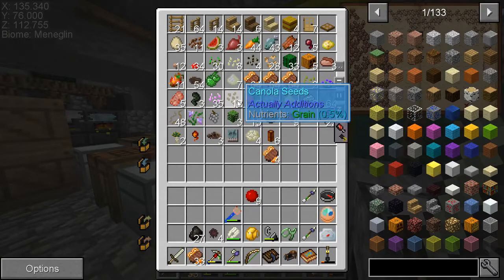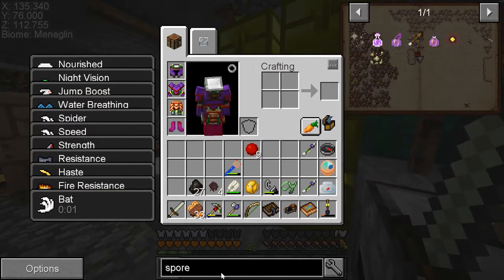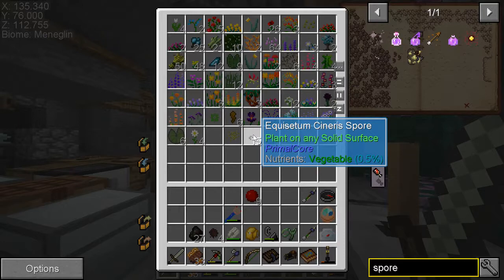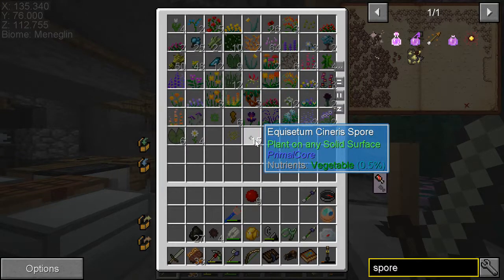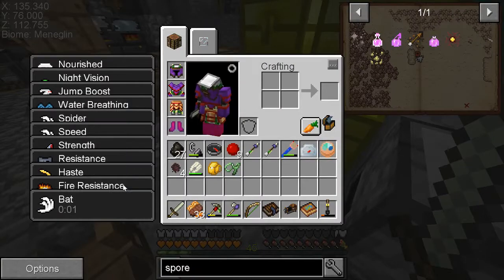By the way guys — you know how sometimes when you type things out in JEI it greys out everything? I finally figured out that if you double-click on it, it switches between filtering and not filtering. After all these hundred-plus episodes, I finally figured that out.